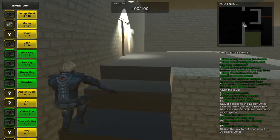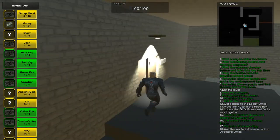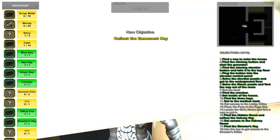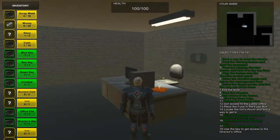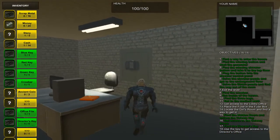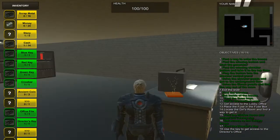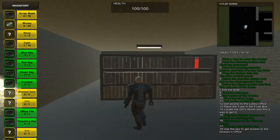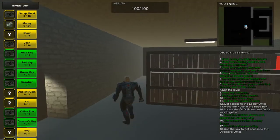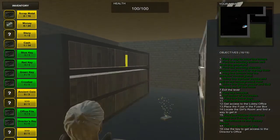Then I have to go upstairs to open the director's office. Here you will find my second puzzle mechanic. You have a safe that you have to open to get the basement's key. You will see three books: the red one, the blue one, and the yellow one.